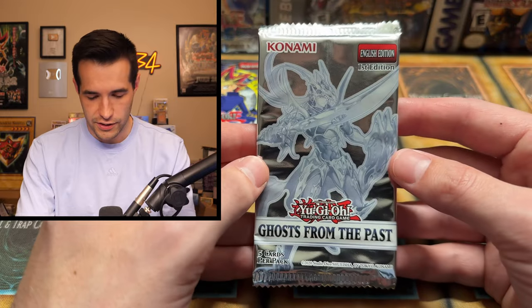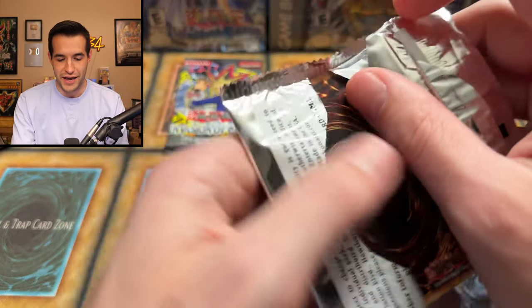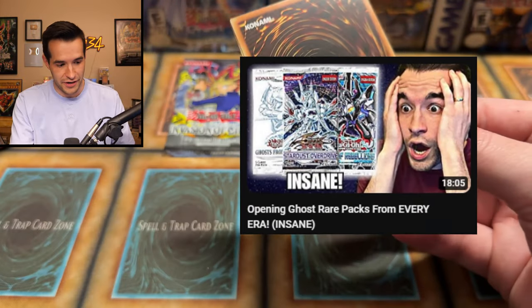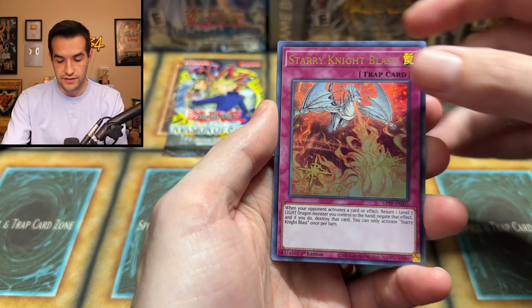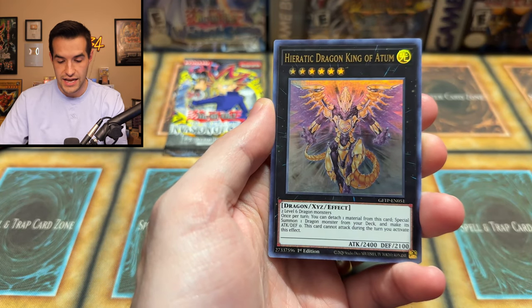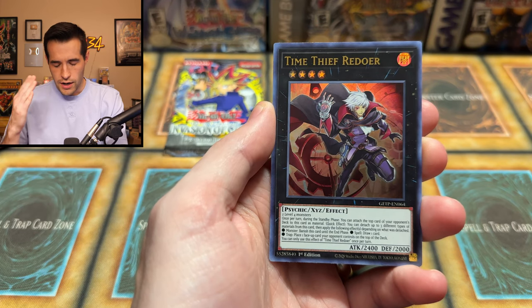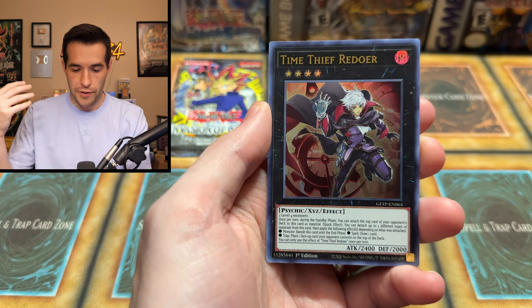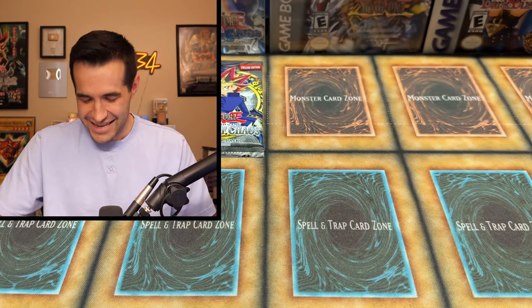One more Ghost from the Past pack — this is it, this is the Ghost Rare. Come on, last pack magic, just like the other last pack magic ghost rare we had recently. Come on, Dark Magician. We have Fairytale Tales, Starry Night Blast, Hieratic Dragon King of Atum, Time Thief Redoer, and — no ghost rare. Dead gummit. One day we're gonna get it.